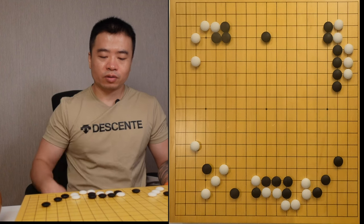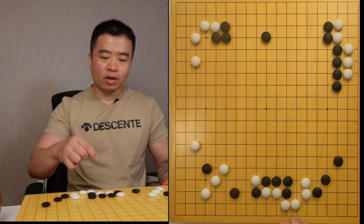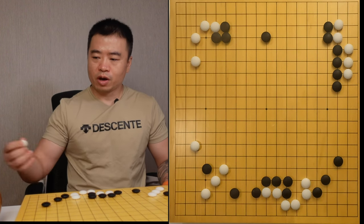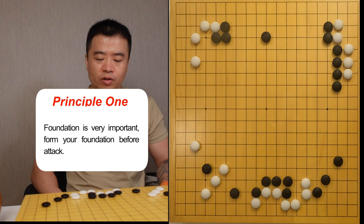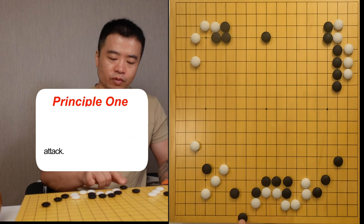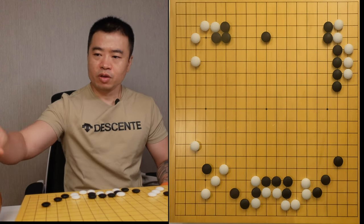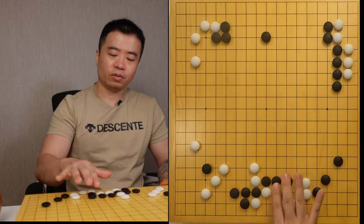We can see the white pair has a chance to cut off the black at this point. However, the disadvantage of cutting directly is that the cutting stone will be under attack. The white group is not that strong, so I suggest doing the block here instead. We basically build on our own foundation. And if the black blocks me, then I can cut off. In this case, the cutting stone will become a key move.